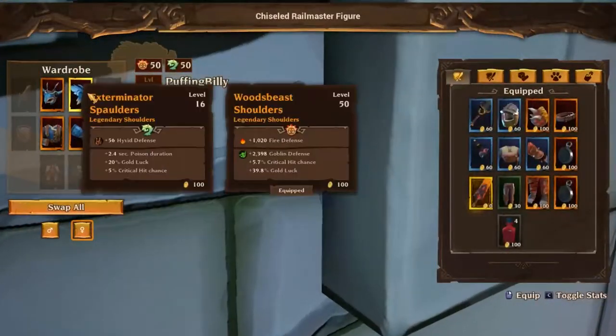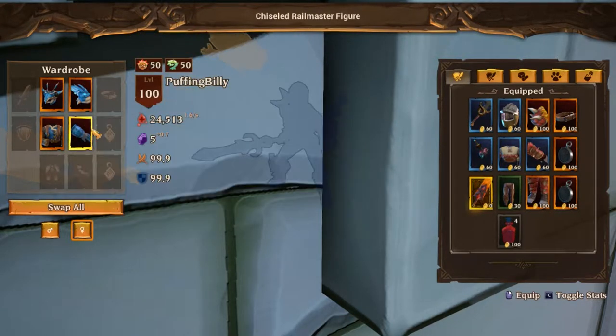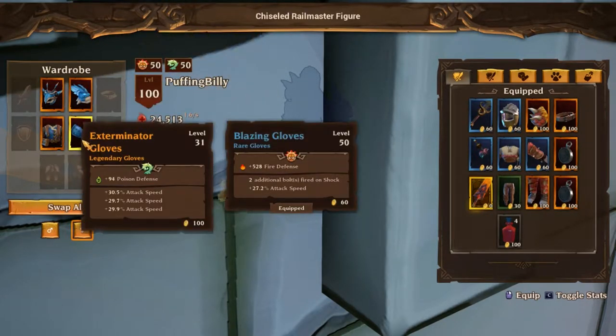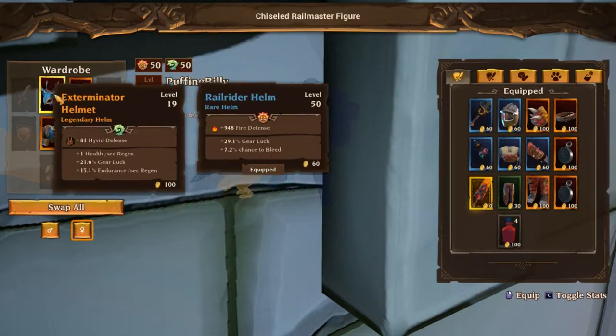Basic attacks are pretty neat on a Rail Master, especially if you're using your Rail Hammers often. So I'd try to go for attack speed on the gloves if you can. Those shoulders have 2 seconds Poison duration, which is nice. If you're using Poison — and Poison is pretty neat by itself — Endurance Regen per second is also a good bonus on the helm. Having that might be a priority compared to Gearwork, although if you can get both Gearwork and Endurance Regen per second you're going to be very happy.